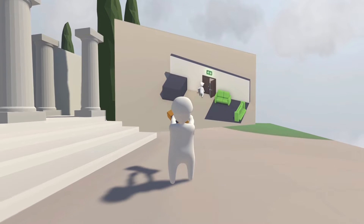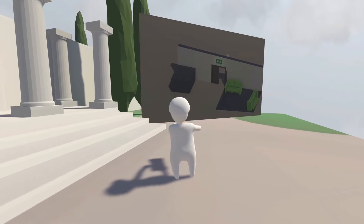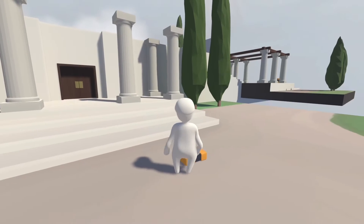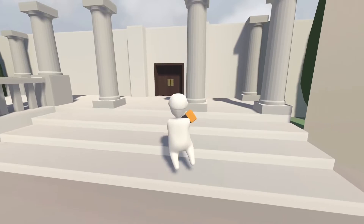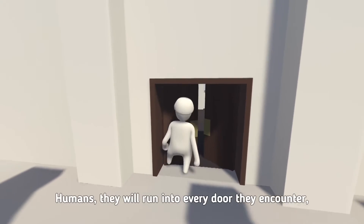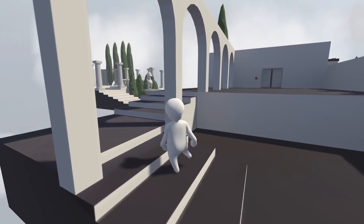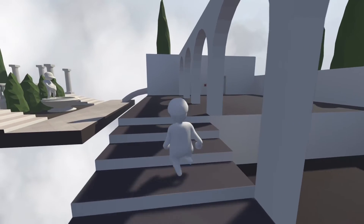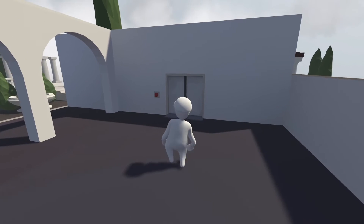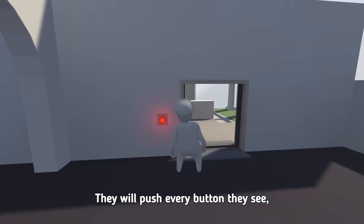I'm not good with puzzles. Okay, so all I need to do was open that door over there. You just grabbed an instructional video. Humans — they will run into every door they encounter. Not really. They will push every button they see. Do we though?